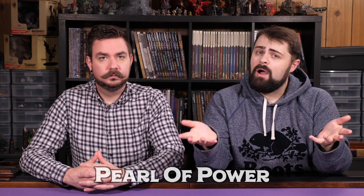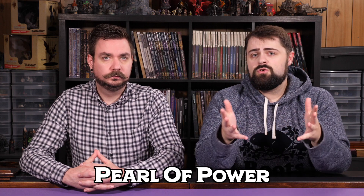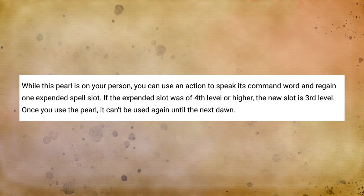Finally, one more magic item as an honorable mention that we talked about in our video for sorcerers, warlocks, and wizards is the Pearl of Power. It does allow these characters to attune to it and use it once per day to regain a third-level spell slot, so for those spellcasting characters, they may prefer a nice item like this instead.